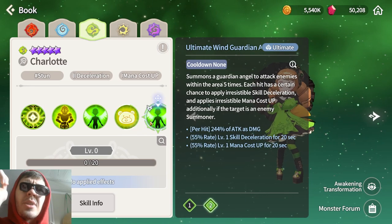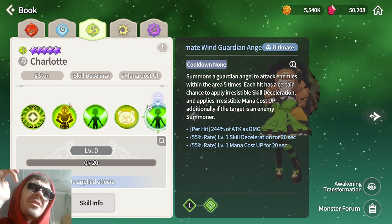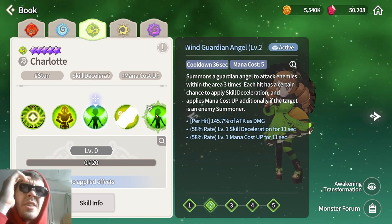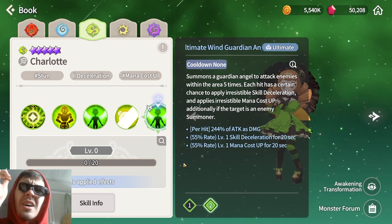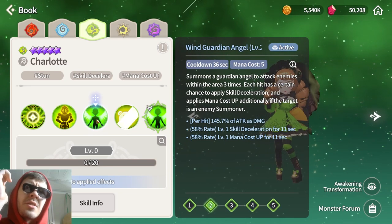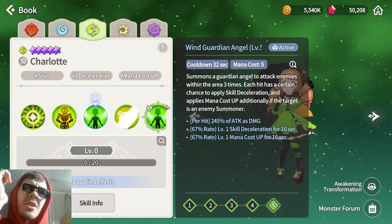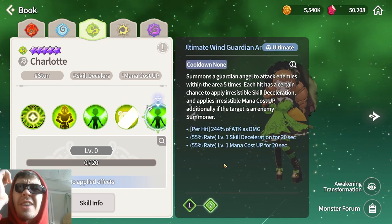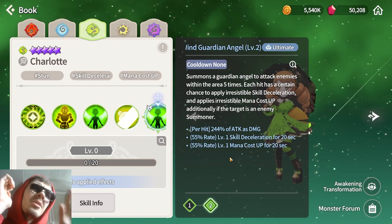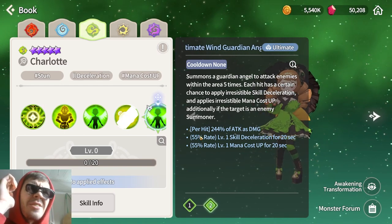Her ultimate is similar to her third skill but with extra duration — around 20 seconds — and on average applies about level 2.75 of the effect, so closer to level 3.